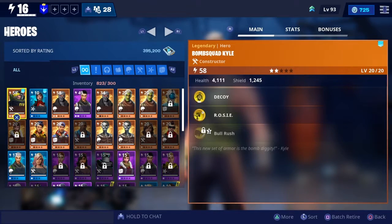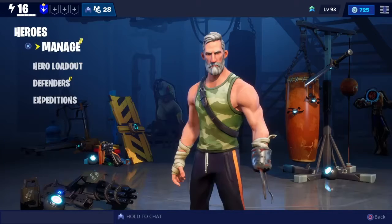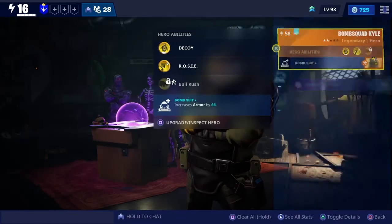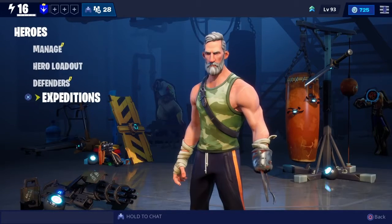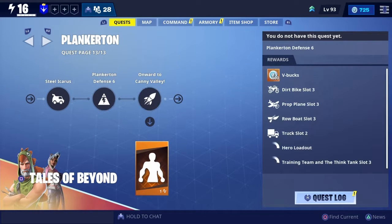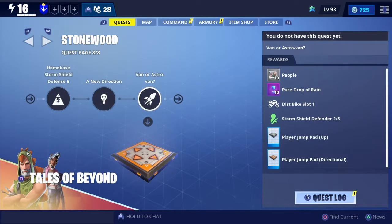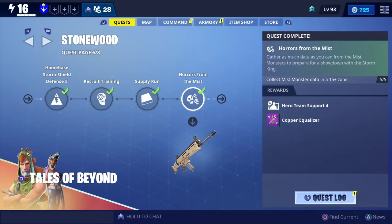When I upgrade my character, you'll see the stats, bonuses, and power level increase. The cool thing about power level is it's a stat of basically your overall hero — the hero you have equipped, the defenders you have set, any type of perks and stats, and also importantly it also depends on the people in your group as well.